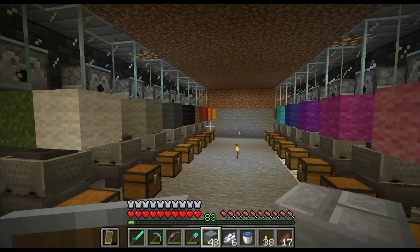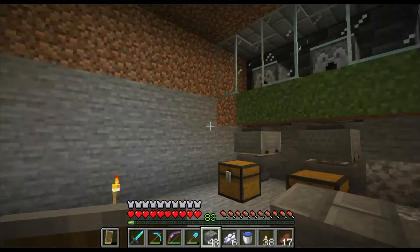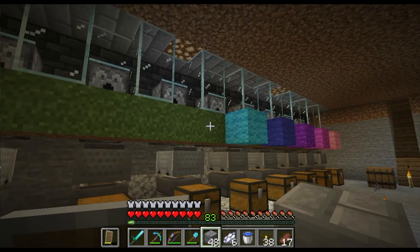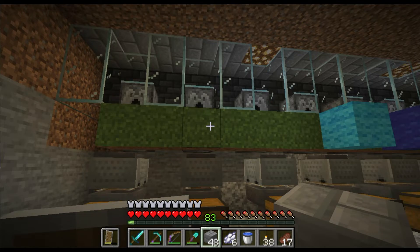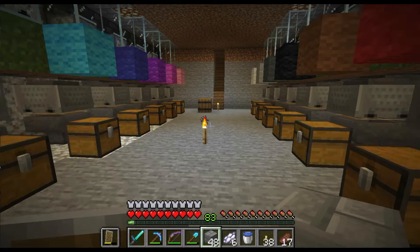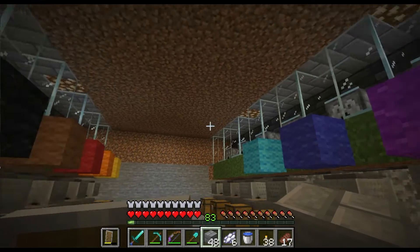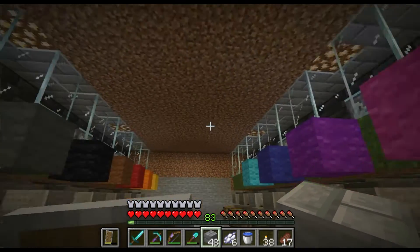I was able to find most of them. However, unfortunately I was not able to find the green dye, so I am missing green, lime, and cyan. To complete this I'm going to have to find a desert, but unfortunately I do not have the time to do that. So we are going to save that for a later journey. Instead, we are going to work on decorating this place and getting all of the sheep bred and moved into their little areas.